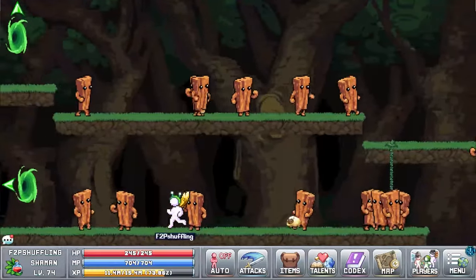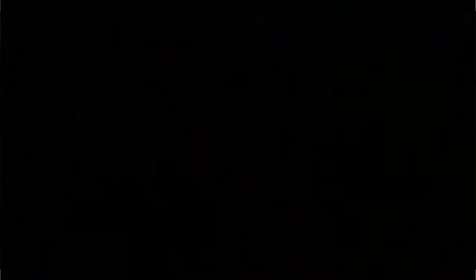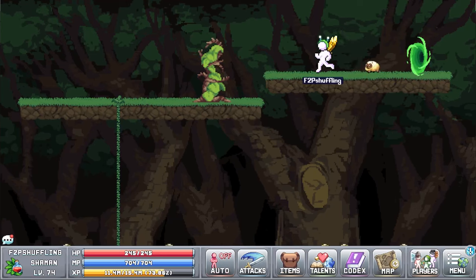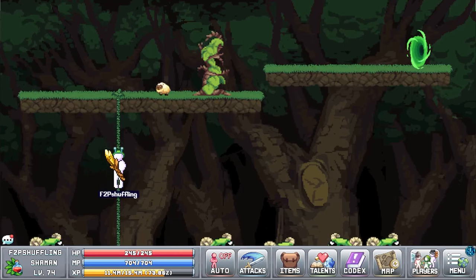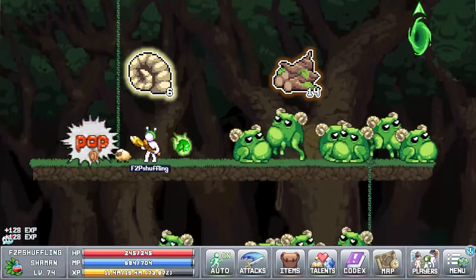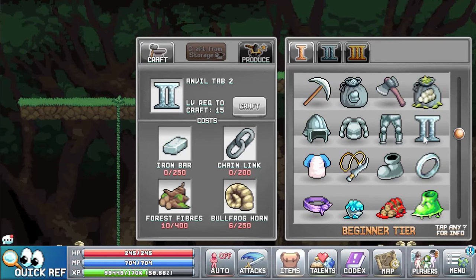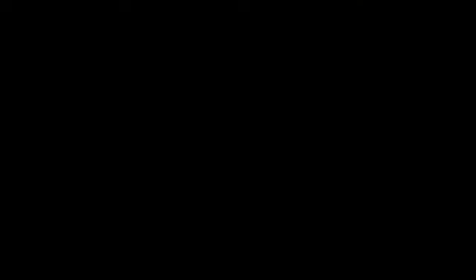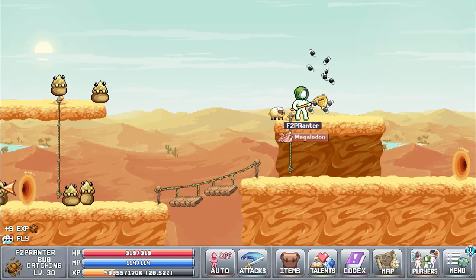Before we move on to the skills of World 2, there's one thing to do in World 1 if we haven't yet: open the very last portal on a couple of characters. This is important because the materials from that map — Gigafrog horns and forest fibers — are required for the Amarok equips and also the second tab of the anvil, which you'll want to unlock as soon as possible.